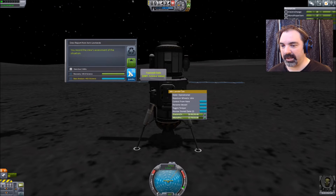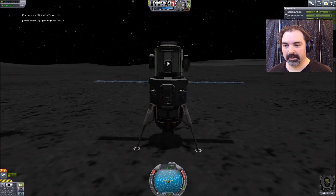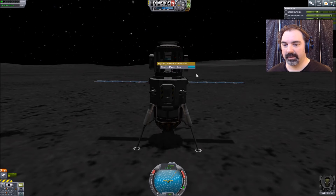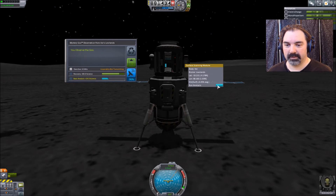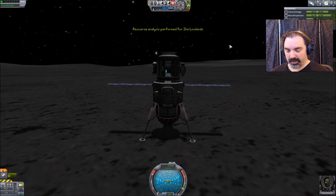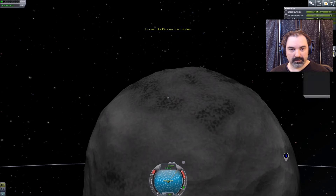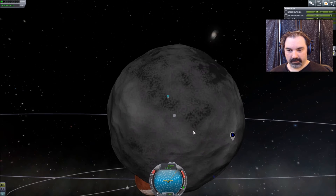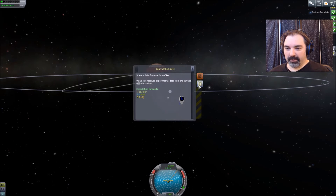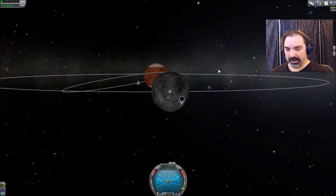We can get a crew report and send that back for 40 science. Observe the materials bay — keep that. Observe some mystery goo — keep that. Run this analysis — resource analysis performed for Ike lowlands. We have so many contracts: experiment later from the surface for 159,000; we have successfully explored Ike for 470,000.